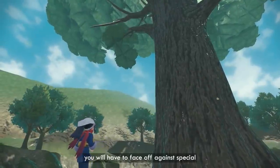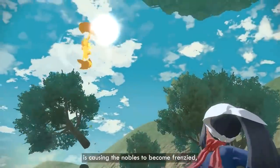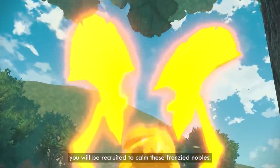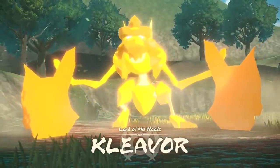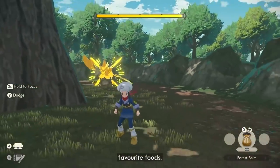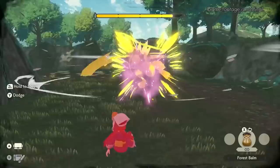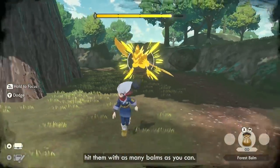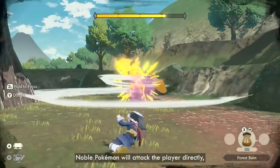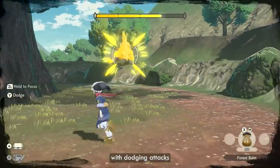During your adventure, you will have to face off against special Pokémon called Noble Pokémon. A strange phenomenon is causing the Nobles to become frenzied, making them rampage. As part of the Survey Corps, you will be recruited to calm these frenzied Nobles. Simply defeating them in battle will not calm them. You will have to quell their frenzy by throwing bombs made using these Noble Pokémon's favorite foods. It can be difficult to hit a rampaging Noble with these bombs, as they will relentlessly attack you. The moment you see an opportunity, hit them with as many bombs as you can. Just like throwing a Poké Ball, you need to aim carefully. Noble Pokémon will attack the player directly, and if you take too much damage, you will black out and have to attempt the battle again. Balance throwing your bombs with dodging attacks to calm the Noble Pokémon.